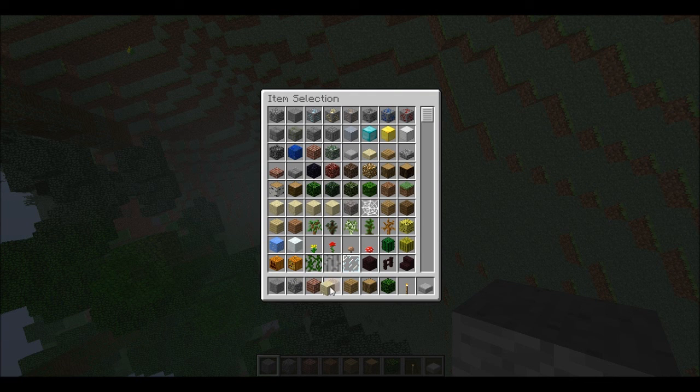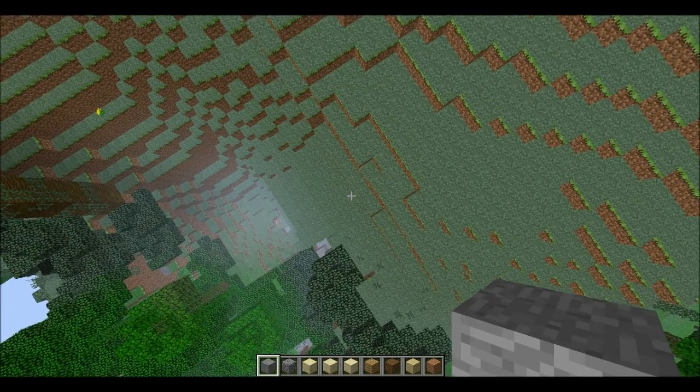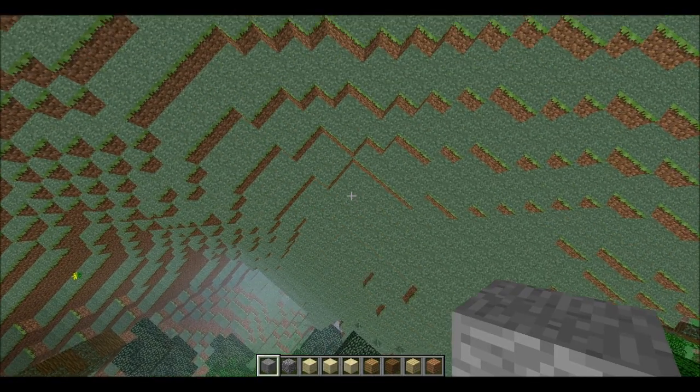There's normal sandstone, there's creeper sandstone, and there's smooth sandstone. And there's new wooden planks — you've got normal, you've got dark, you've got light, and then you've got a reddish oakish sort of woody colour.